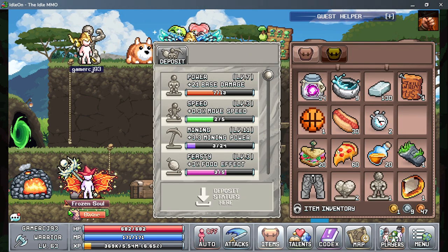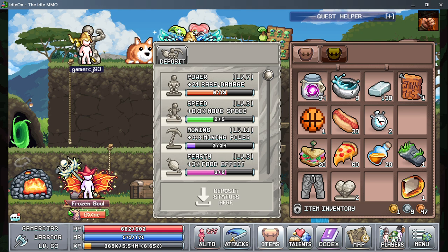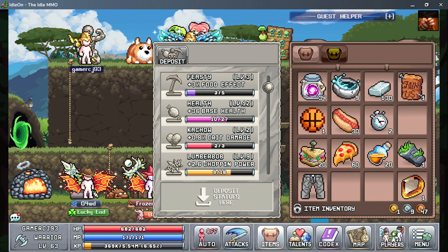In the codex you get easy access to things. That increases your base damage and this increases your base health.